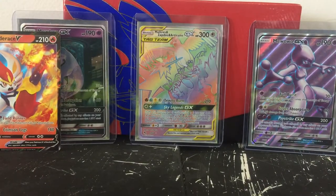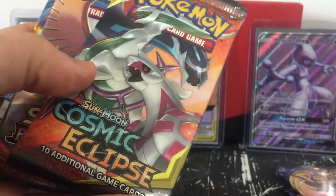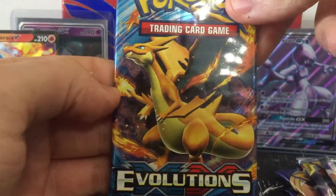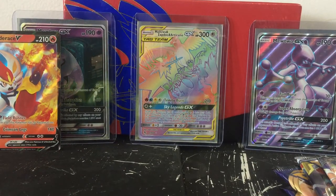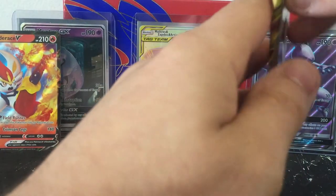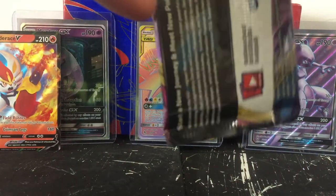Hopefully you guys enjoy. We got our five packs here: we've got a Sword and Shield base, another Sword and Shield base, Cosmic Eclipse, Burning Shadows, and then we've got Evolutions - which Evolutions have been a really hot commodity lately. There's a nice Charizard in that. We're gonna open up the Sword and Shield stuff first, get that out of the way. There are some cool gold cards I believe out of the base set.